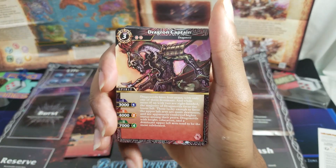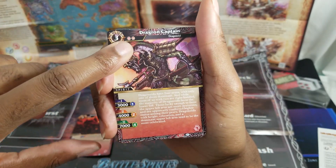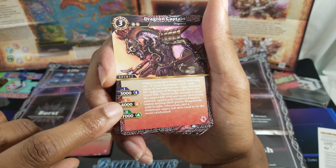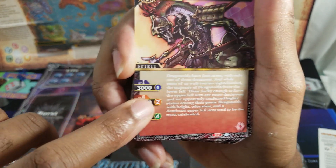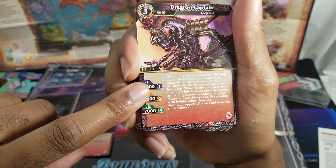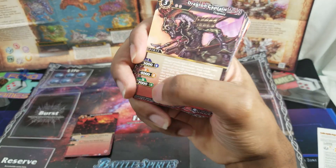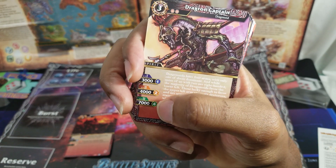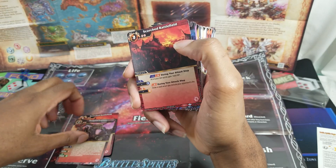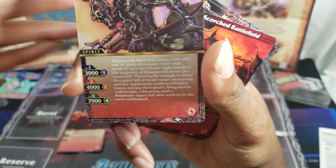Dragon Captain is a three-drop with two reduction. Level one with one core it's a 3000 attacker, level two with two cores it's 4000, and with four cores it's a 7000 attacker. There's some flavor text: dragonoids have four arms with only one being dominant — while most humans are right-handed, most dragonoids favor the lower left arm.